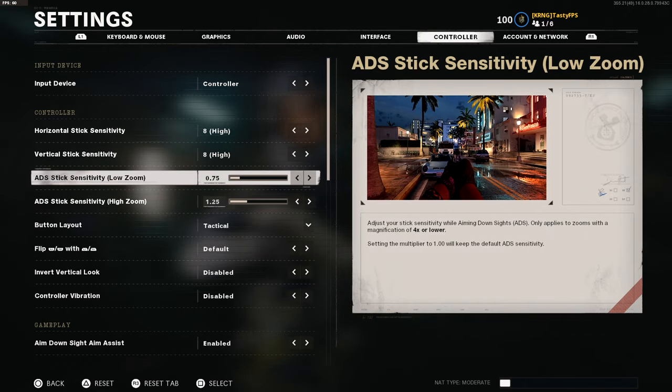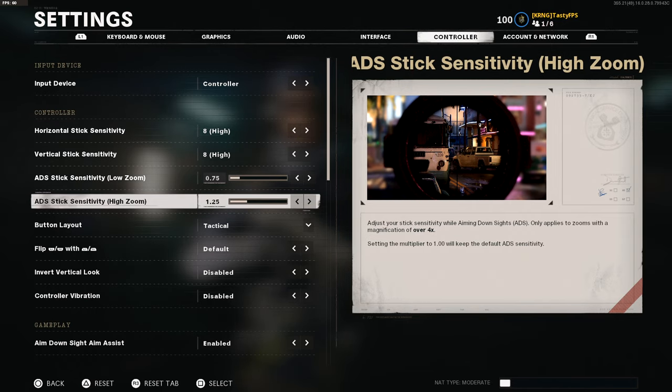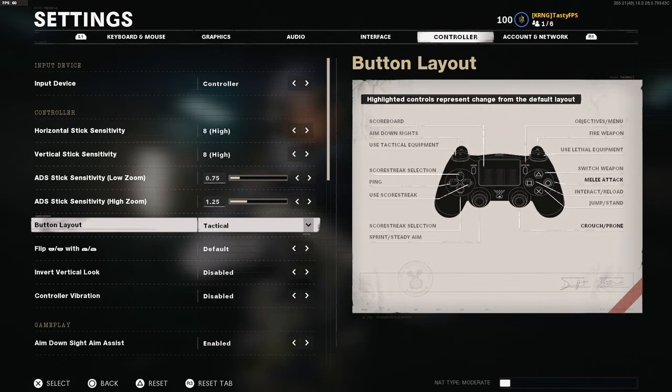My ADS sensitivity is 0.75 — I've basically been playing 0.75 ever since it was added as an option in Black Ops 4. I just like it; it's personal preference. My high-zoom sensitivity for snipers is 1.25, which is quite a bit higher.